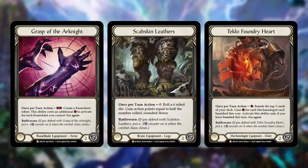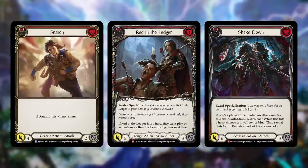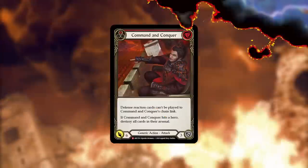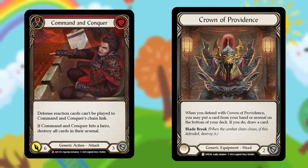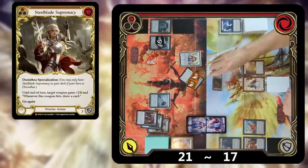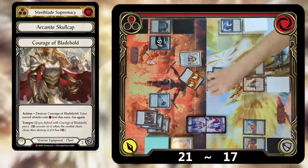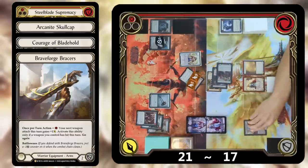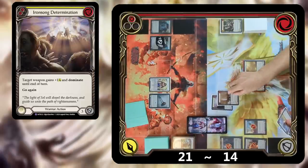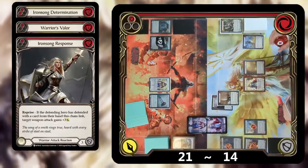This is also the zone where it becomes a lot more common to block with equipment. There are a lot of detrimental on-hits in Flesh and Blood, and the ability to use equipment to prevent them from going off allows you to maintain a bit of tempo. Command and Conquer becomes a lot less threatening when you can just use a Crown of Providence to tuck your arsenal and draw a card. To stop a dominated Crippling Crush, Dorinthia can use a three-block card from hand then block with her Skull Cap and Courage for two each and one with the last block on her bracers — blocking eight, taking three, and avoiding the crush effect. Now she can use that Ironsong Determination in arsenal with a Warrior's Valor, Ironsong Response, and a blue pigeon hand to push damage through.